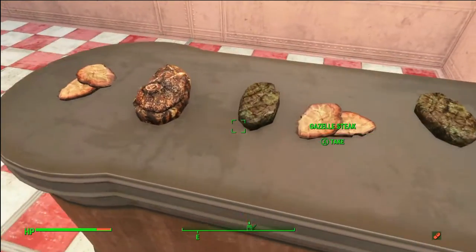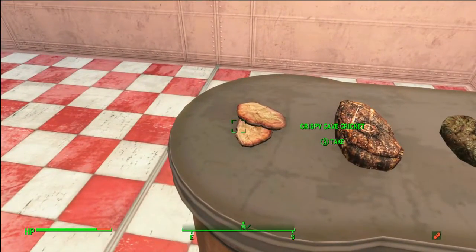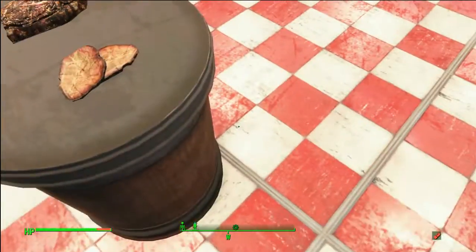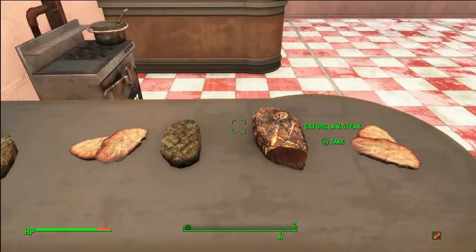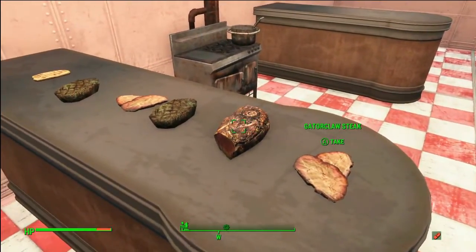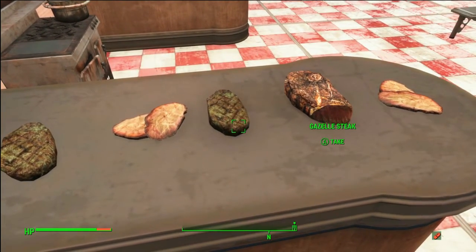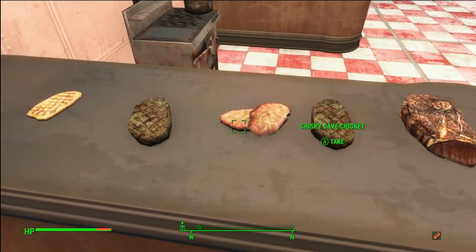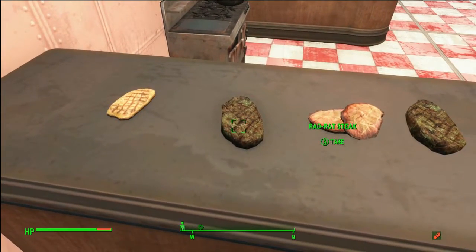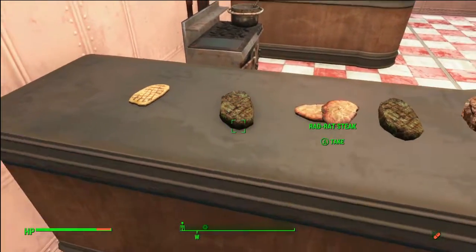Let's take a look at them because honestly they look kind of delicious. The crispy cave cricket looks a bit like pork chops. The gator claw steak is thick, a little burnt though. I don't like how the gazelle steak is kind of greenish. And the roasted ant kind of looks like a grilled chicken fillet — not too bad.